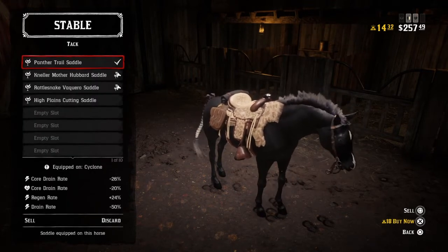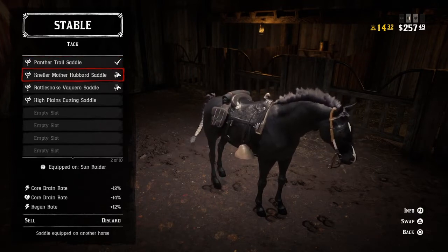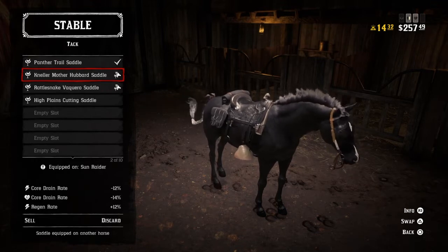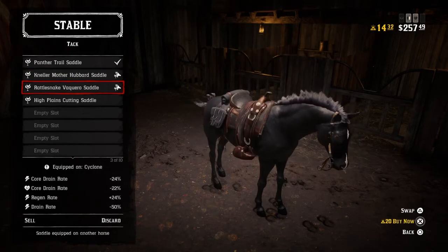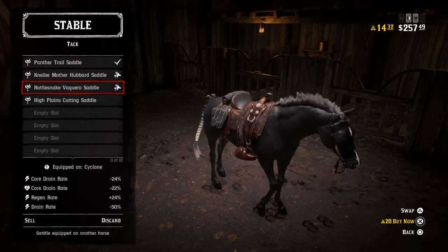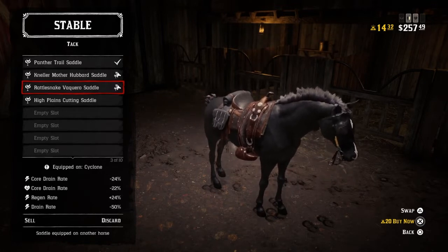The black Arabian you have to buy with gold bars of course. You also have to get a good saddle — I prefer the panther saddle or the rattlesnake saddle, because the stats are just way better than on the saddles you can craft or build yourself.